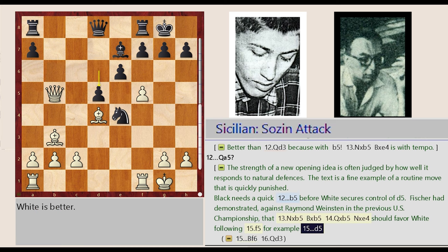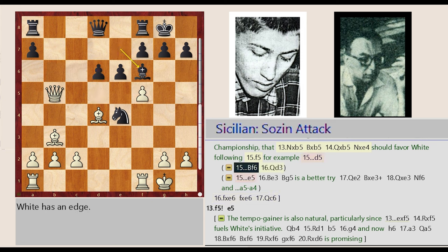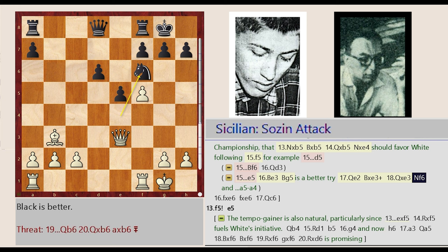For example: D6-D5, F5 captures E6, F7 takes on E6, Queen B5-C6, Bishop E7-F6, Queen B5-D3. E6-E5, Bishop D4-E3, Bishop E7-G5 is a better try. Queen B5-E2, Bishop D5 captures E3, Queen E2 captures E3, Knight E4-F6, and A5-A4.